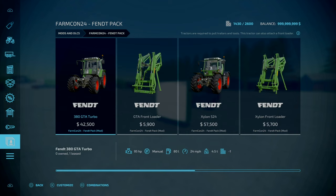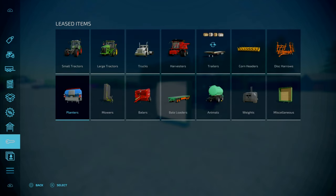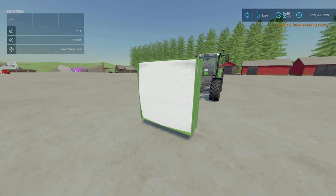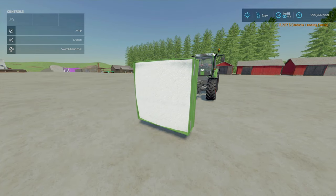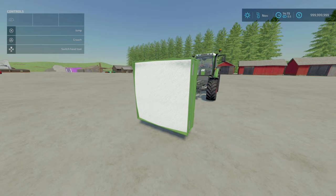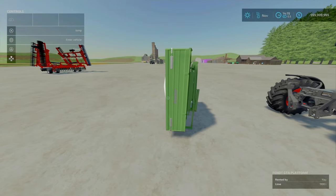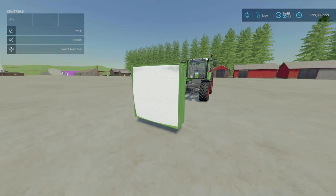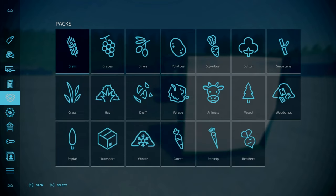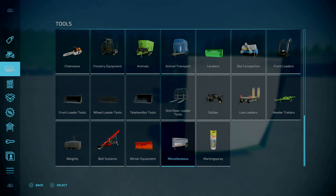You need the Fent 380 GTA Turbo for this. The platform itself costs 3,000, weighs 770 pounds, has a capacity of 1,100 litres, and slot count is 2, going down to 1. You'll find this under Tools > Miscellaneous.